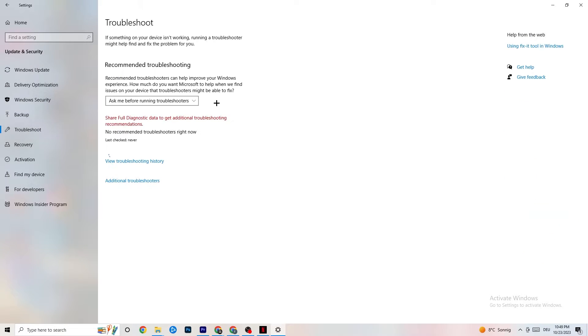While you're in the Windows Update & Security section, also click on Troubleshoot and run it. This will use your system to find any broken data or issues currently on your PC, and it will repair or remove them. Once finished, you can minimize the Settings window — we'll need it again later.